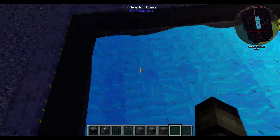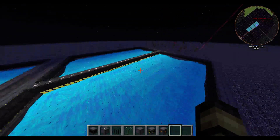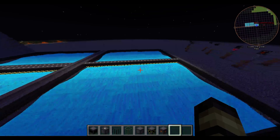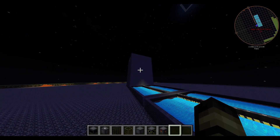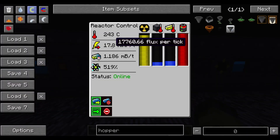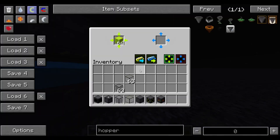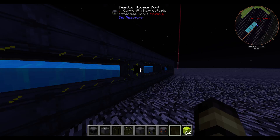You place cryotheum in one spot and it'll flow to the corners, so you can fill up this reactor with about 30 buckets of cryotheum, instead of the giant one taking millions. Let's look at the first design — let me use ingots instead of blocks for measuring.